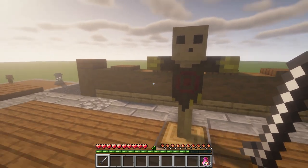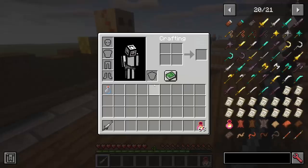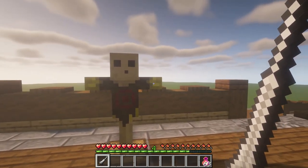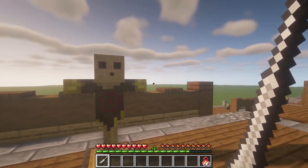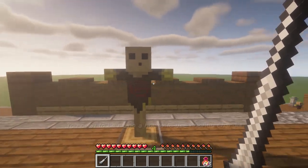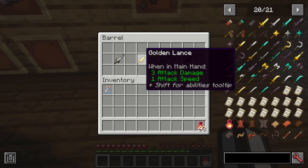The lance is made with two sticks and three ingots and it looks absolutely insane. The mounted up ability means attacking while on a horse deals twice your weapon's current damage output — so horses will actually be useful. The nightly charge ability lets you right-click while on a horse to apply speed to your horse as well as knockback five to your lance. You need to be riding a horse to use nightly charge. Four different variants.